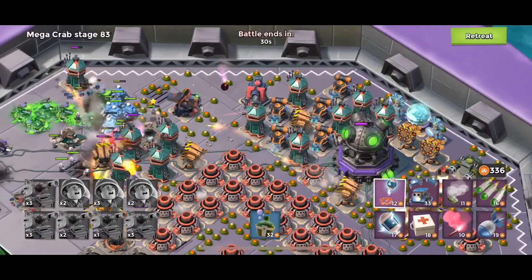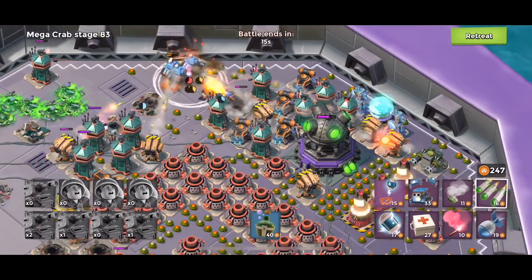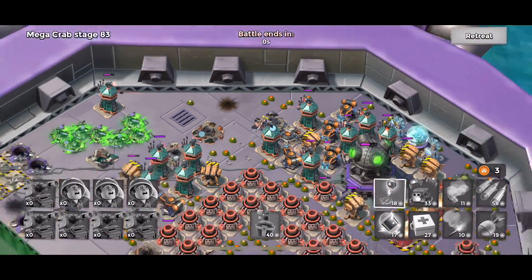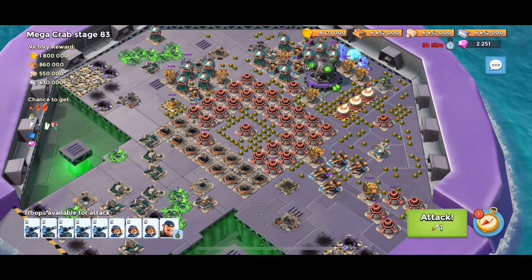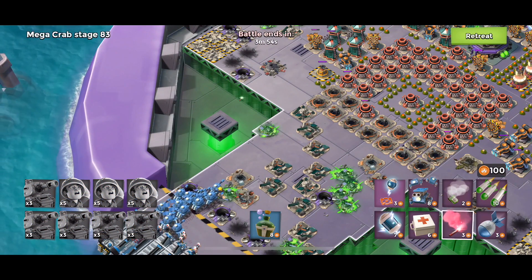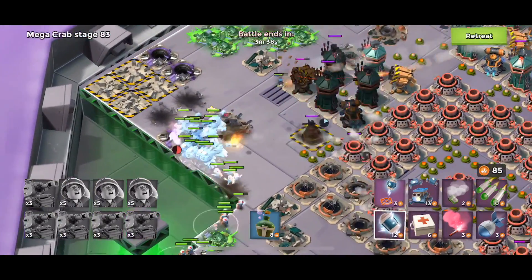Flare to that shock launcher. Now with only 20 seconds left, we'll just take out some key defenses. Got almost 200 gunboat — really had nothing to use it on, so I just threw it straight into the core. Loading back in. We're going to flare over here. Throw some critters to distract a little bit.